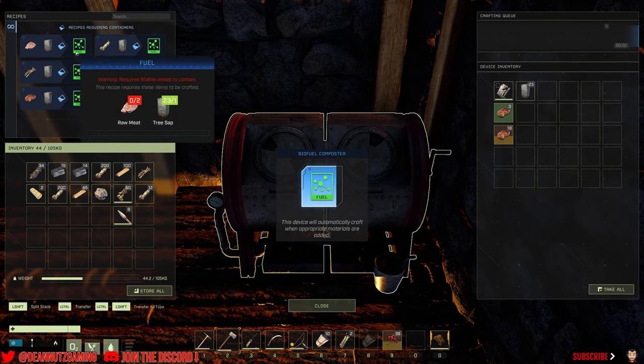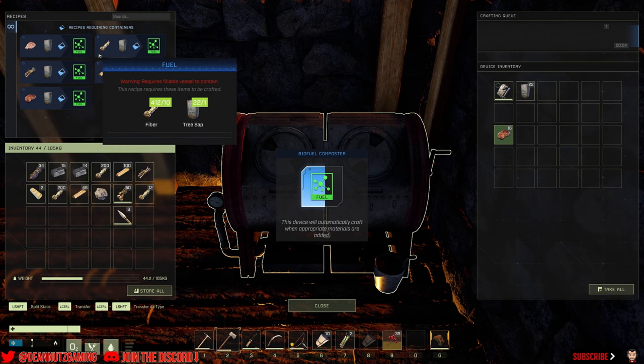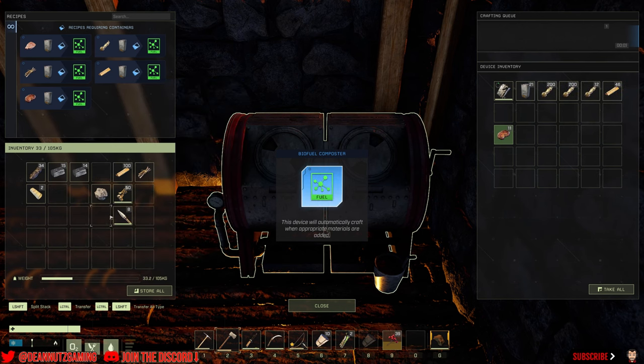With the biofuel composter placed, you want to chuck the can in the device's inventory and then gather either some raw meat, some sticks, some cooked meat, some fiber, wood, or you can do all of them, plus some tree sap. Combine all of that in the biofuel composter's inventory over to the right, and chuck the can in. As you can see, the can is filling up with fuel.